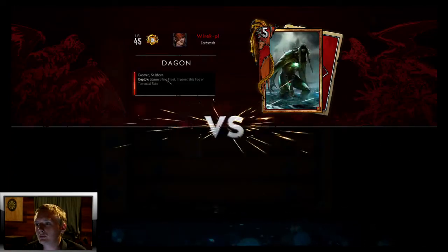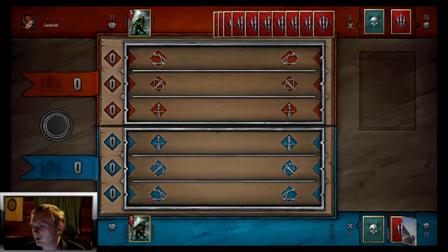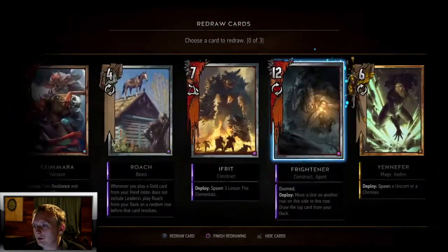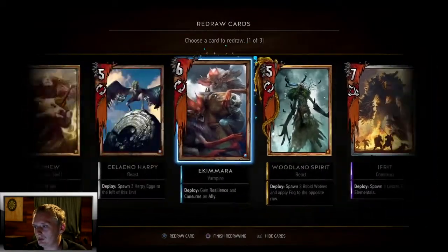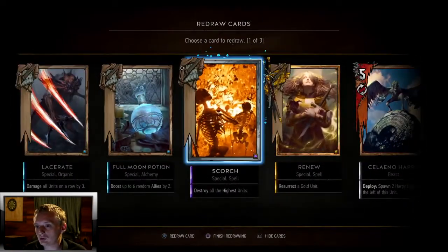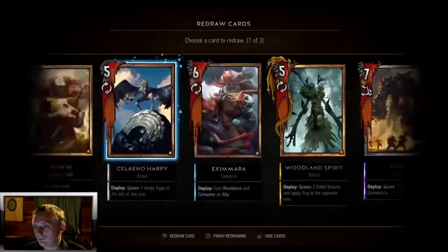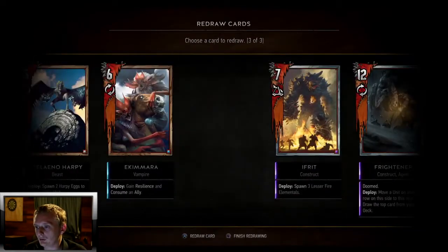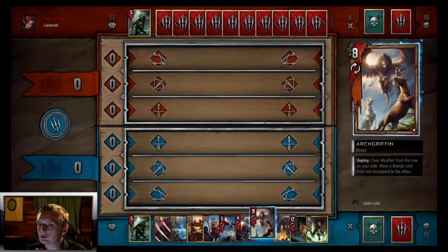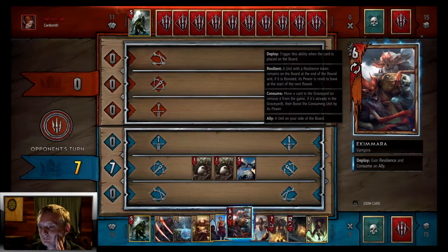Game one — looks like another Dagon. There are so many monster decks, it's ridiculous. We don't want Roach in the opening hand. Woodland Spirit, nice. Renew and Yennefer. Scorch. Lacerate will be helpful, Scorch maybe not so much. We'll throw back Scorch — now that we have Royal Decree, we'll throw Woodland Spirit back too because we can just Royal Decree it out. We'll start with the Harpy. No matter what, we should definitely win round one.